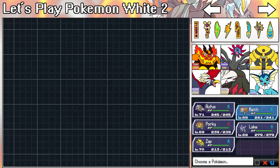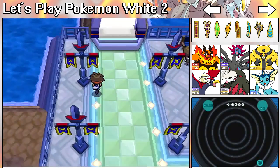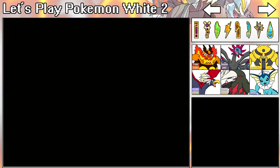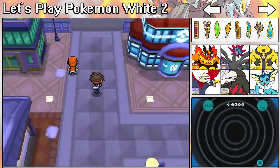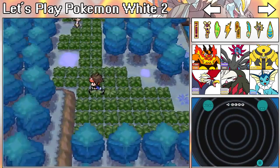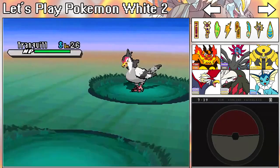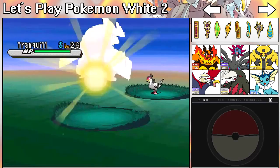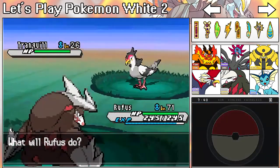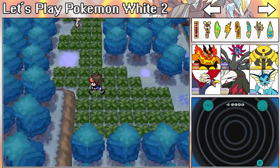From what I saw, maybe Route 6 — I can catch a Deerling there, but the minimum level for Deerling is 22 so I'm going to have to get lucky. Oh wait, this is Route 6! I was actually in the right area all along. I just need to get lucky and get a level 22 Pokémon. I'm going to cut it off and be right back once I find one.